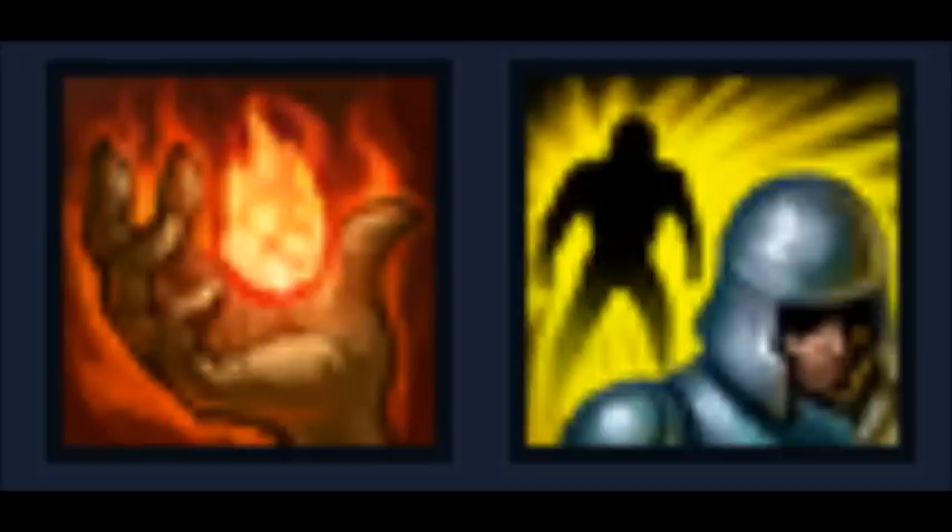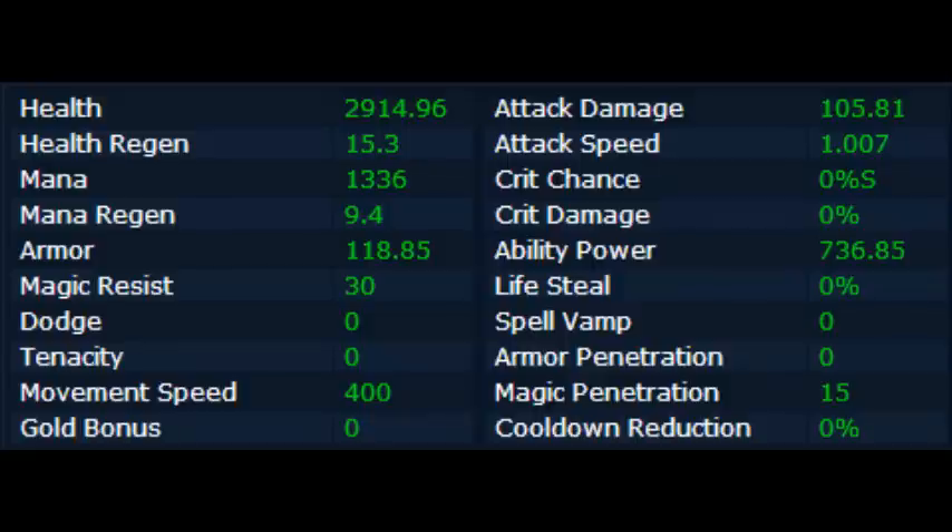You're gonna want to use Ignite and Flash. Flash to get away — I always prefer Flash over Ghost because with Ghost you get easily slowed down, but Flash you can just jump over a pile of bushes. Ignite is just to get the final hit and finish them off.